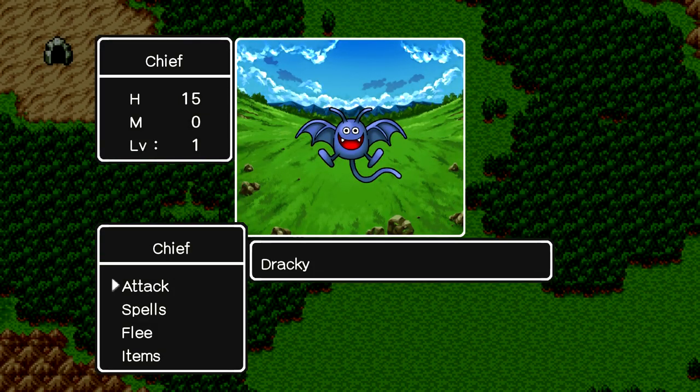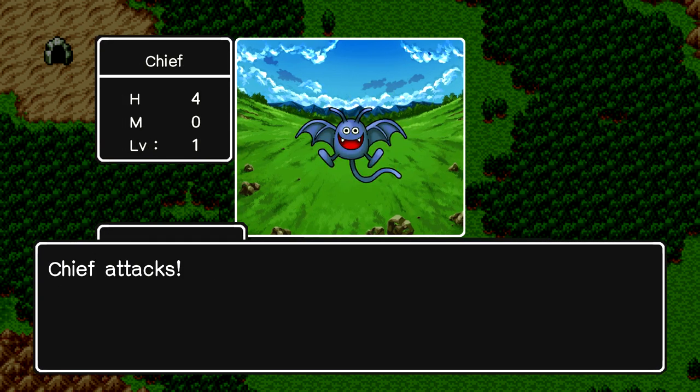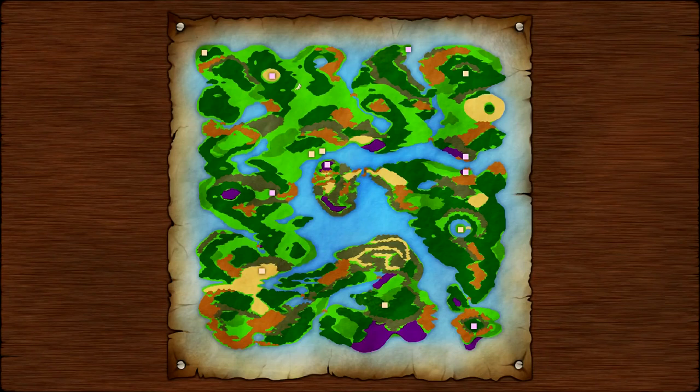That cave over there looks pretty suspicious — let's check that out after we defeat this Drackey, our first enemy. Come on, let's see if we can beat him. He's really tough — I thought I was going to die, but I survived! If you press X there's a world map — oh this is much easier now. A lot of the challenge of the original game was the fact that there's no world map.